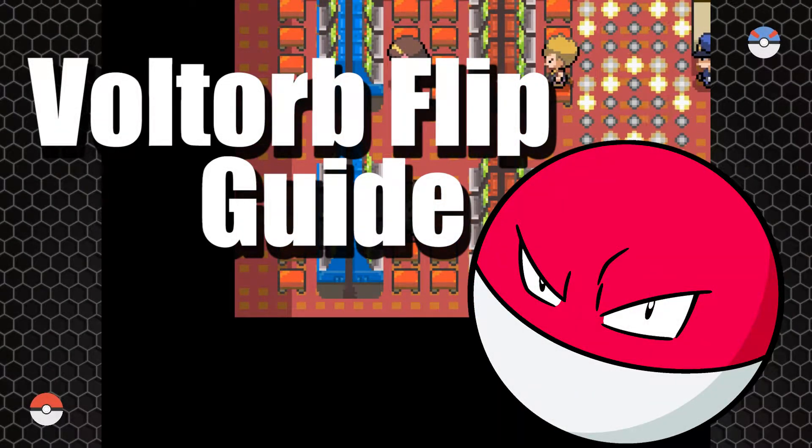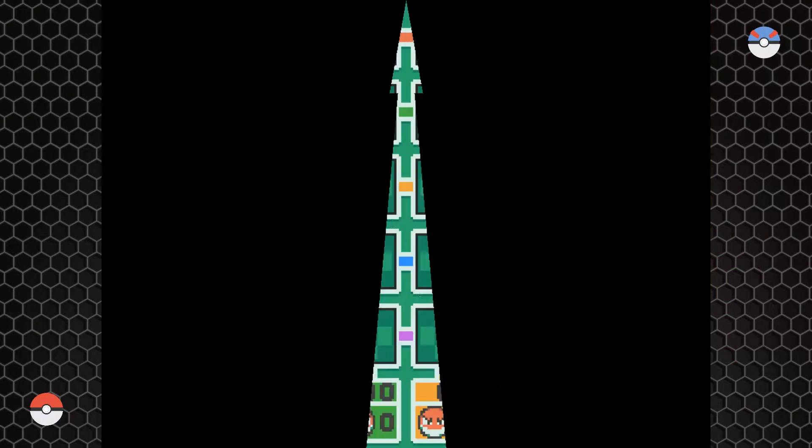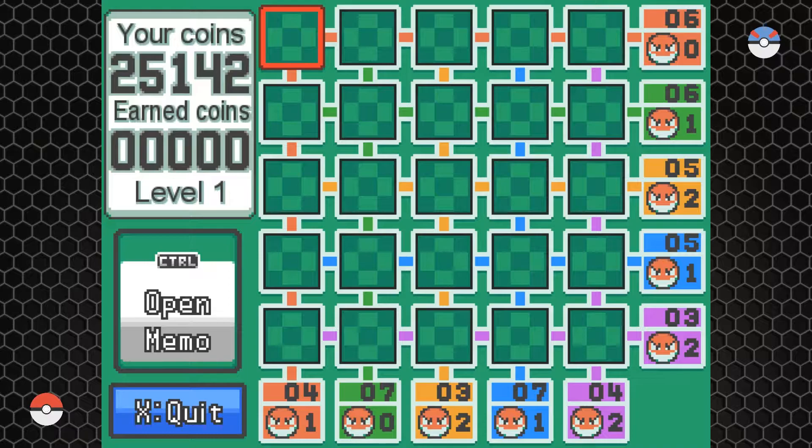Hello and welcome to my Voltorb Flip guide and tutorial. I've been playing a lot of it on my Uranium playthrough and there weren't too many resources online, at least on how to play and some of the methods on getting the most out of it. If you're not familiar with Voltorb Flip, it's basically a minigame that was introduced in HeartGold and SoulSilver to replace the slot machine mechanic — they figured it was too close to gambling and wanted more of a game of skill. This game is a bit of a cross between Sudoku and Minesweeper.